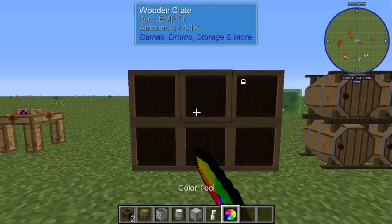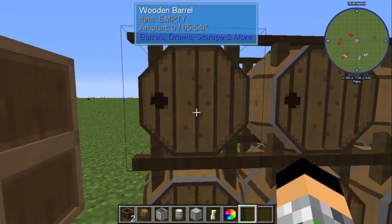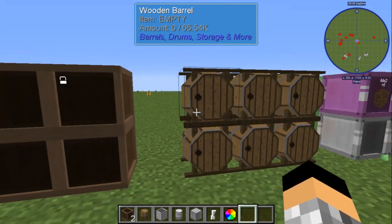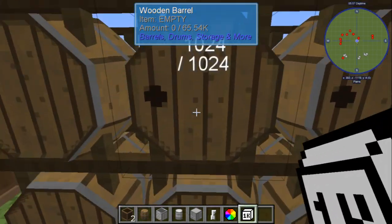You cannot use the coloring tool on the wooden crate or the wooden barrels. The wooden barrel works the exact same as the crate — not crafting-wise, but functionally the same. Like I said, grab yourself a 1k upgrade — that's gonna upgrade you to the max.